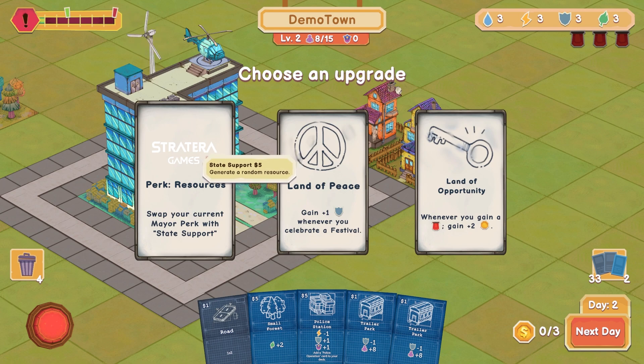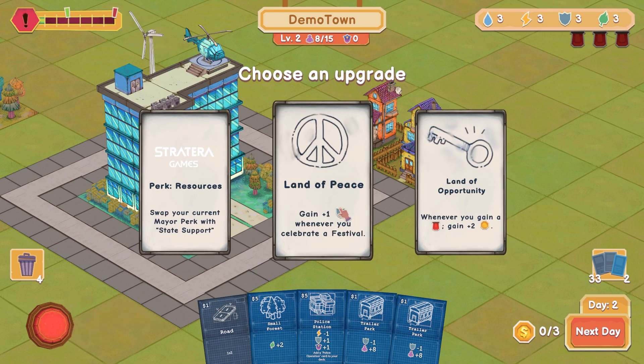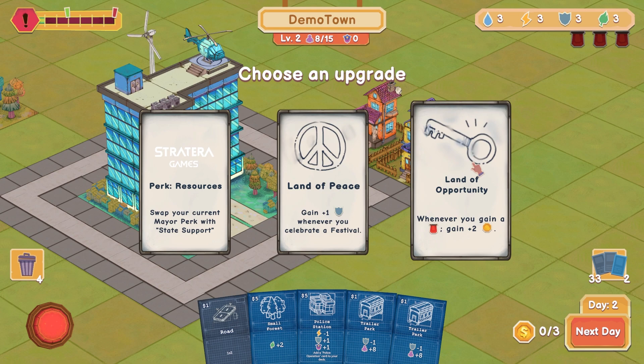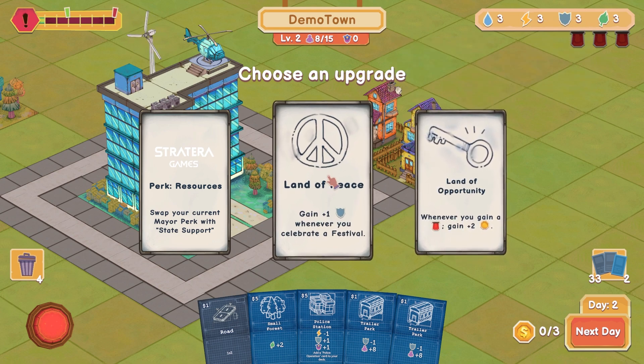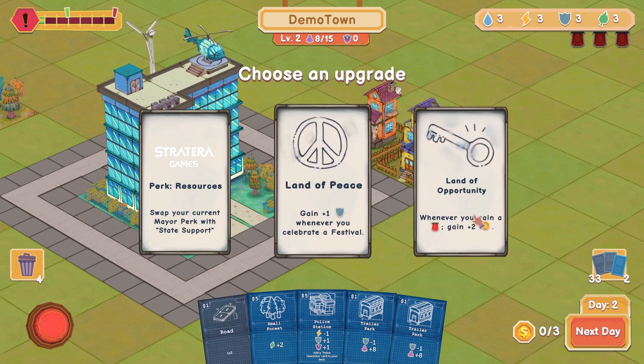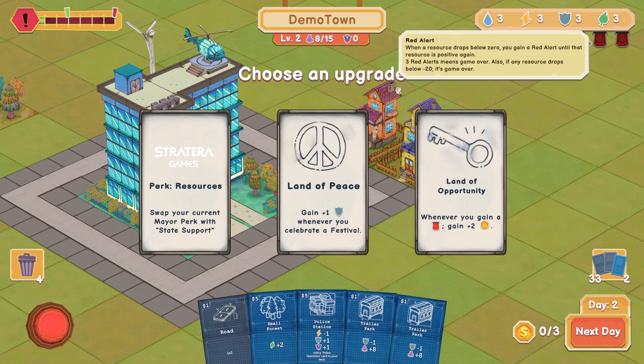Perk resources — State Support, $5, generate a random resource. Swap your current mayor perk with state support. I have a mayor perk — Land of Peace: gain one safety whenever you celebrate a festival. Land of Opportunity: when you gain a red alert, gain two gold. I don't know which is good. Let's gain money when I get a red alert — that way, if something bad happens, it's also something good.